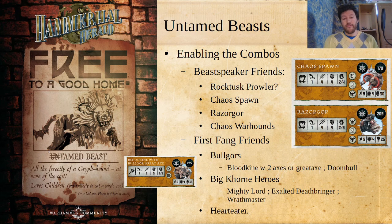Then for really boosting your First Fang, the first thing I'm looking at is Bull Gores — you can do Blood Kinds with either two axes or the Great Axe. You can just see how scary that profile is. You've also got Doom Bulls, which are essentially doing the same thing. Then there are big Khorne heroes: the Mighty Lord of Khorne, Exalted Deathbringer, the Wrathmaster — any of those are perfectly valid in an Untamed Beast warband. It's not a coincidence that we're looking at Beasts of Chaos and Khorne heroes when Great Brace Shamans and Slaughter Priests are the other things in the game that have this ability — it's almost like Games Workshop designs their factions with some care.